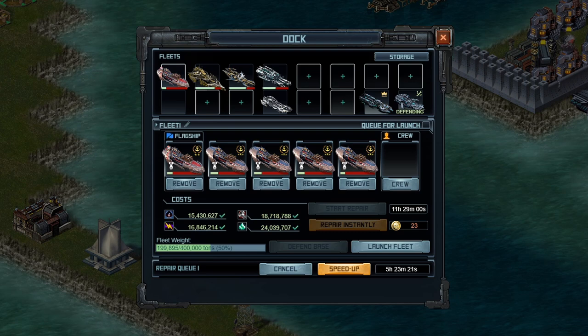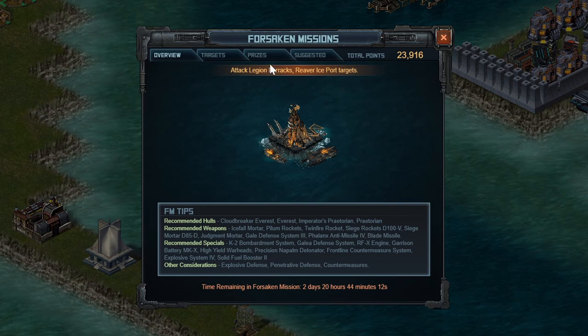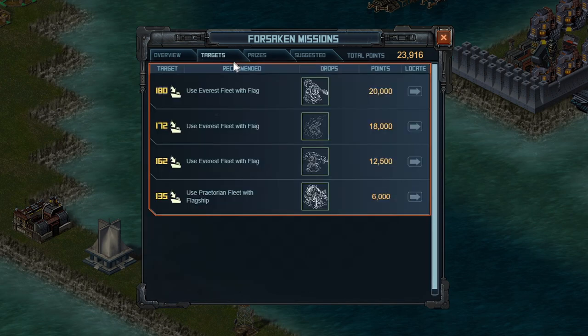You can hit the lowest level target with the beginner fleet in the Forsaken mission, but that only gets you so far. I get about 6,000 points for level 135 that I do with my Praetorians in this exact example. The bottom level garrison fleet you use isn't very good, and you need to get it upgraded to the next one as soon as possible. I've been hitting 135s on auto pretty much a few times a week. All my repair time is dedicated to the 135s, and the Praetorians have a repair of about 12 hours, so I hit two or three of them twice a day, and that gets me 6,000 points per hit.